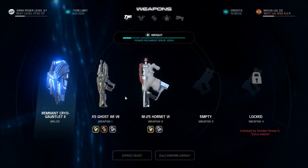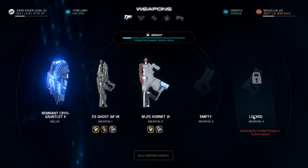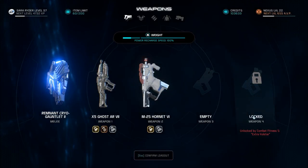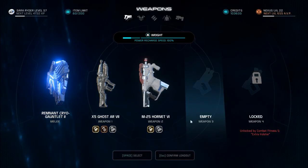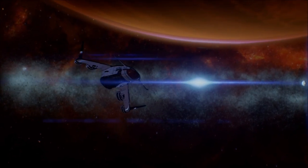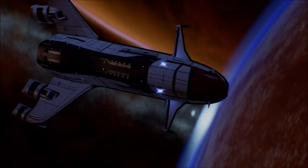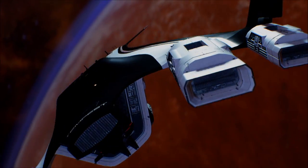Let's land. Extra holster — unlocked by Combat Fitness 5. I really don't want anything else. Confirming landing. This site could support an initiative outpost. We do have an initiative outpost on this planet.